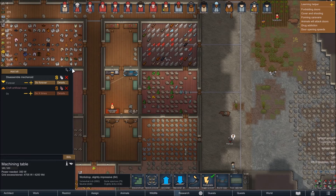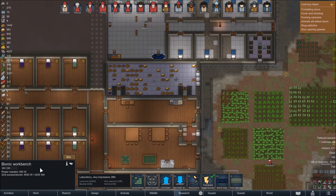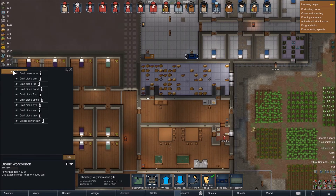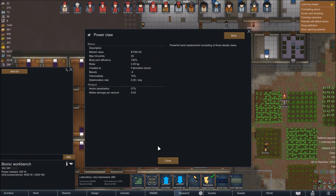We've got rib replacements researched now — is that something we're going to do on the bionics workbench? There's no power claw here. What is a power claw? It's a 100% efficiency body part with good armor penetration and damage per second.